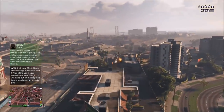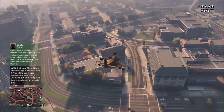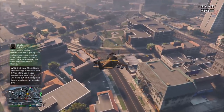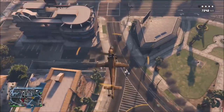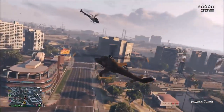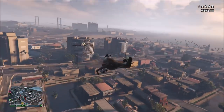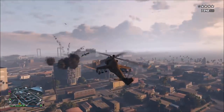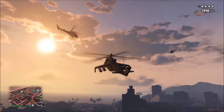Up next we have the Savage, and the Savage is the only helicopter in the game that has an explosive cannon on it, similar to the laser and the hydra. Because of this you can put out the most DPS of any weaponized vehicle in the game. If you want to destroy an armored vehicle like an insurgent, with the hydra or laser you'd have to make multiple strafes, but with the Savage you can just hover and keep constant fire over the vehicle until you destroy it.